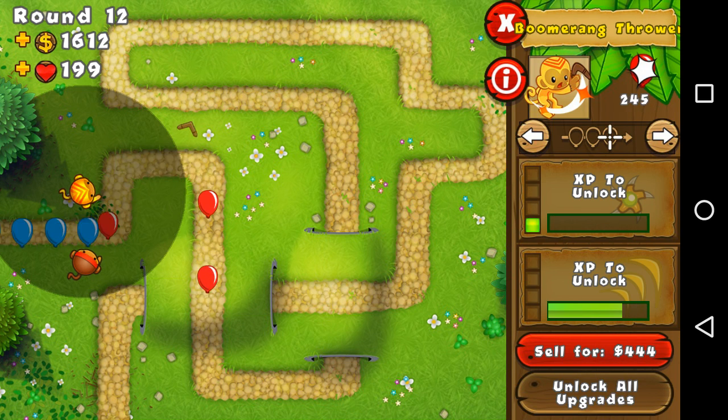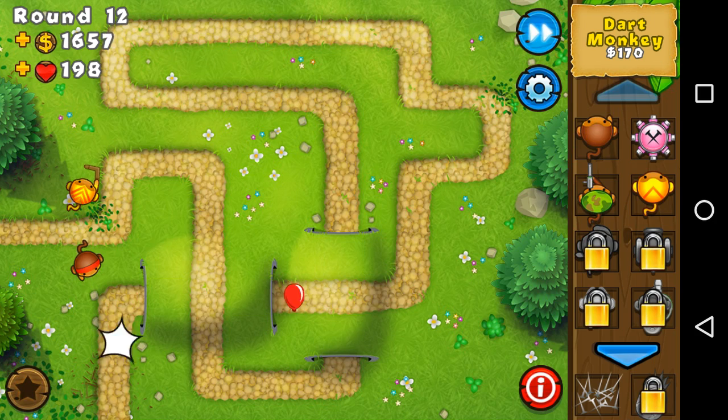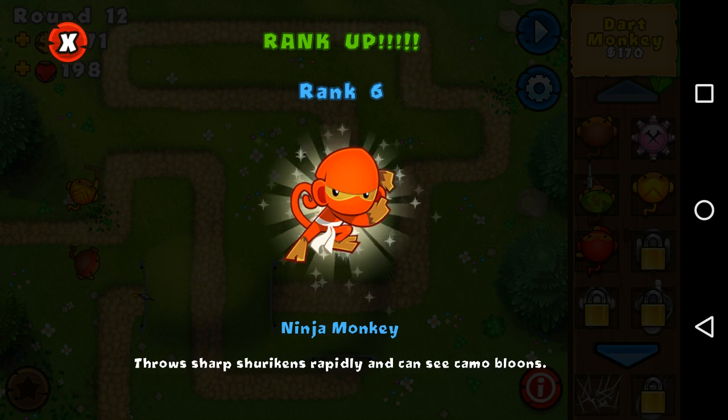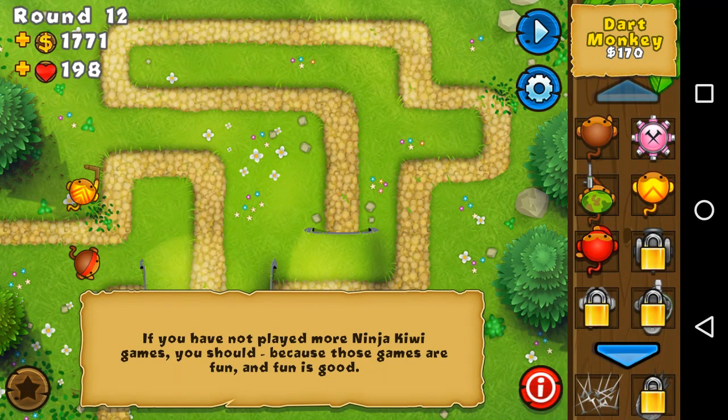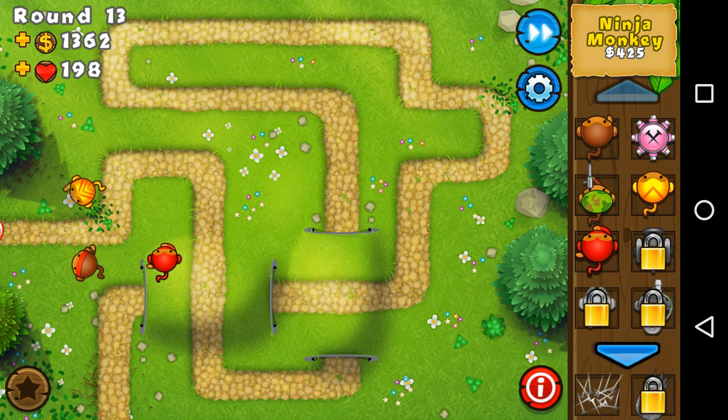Here we go, just getting the balloons — it's not really hard right now, it's really easy. There are the green balloons. It's not really much of a threat. I lost a heart, okay maybe it is a little bit. The ninja monkey is pretty good, you should get it. I'd recommend placing it around here — it's pretty good as a starting tower.